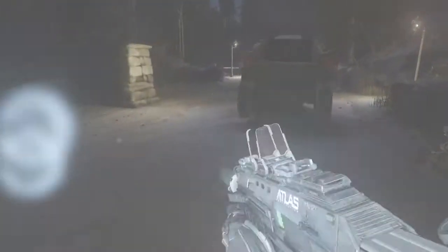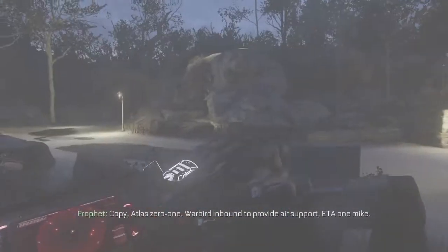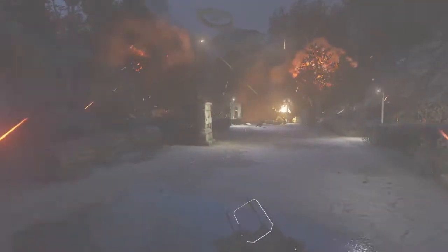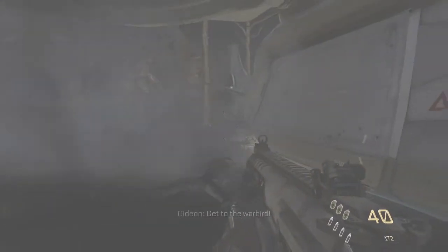Drop it. Package is secured. Copy, Atlas-01. Orberg inbound to provide air support. BTA-1 MIKE. Copy. All right, begin. Use the smart grenades. Use your shield. Contact all below. Raptor 2-3 coming in to assist. Clean our X-FIL. Get to the warburn, Mitchell.